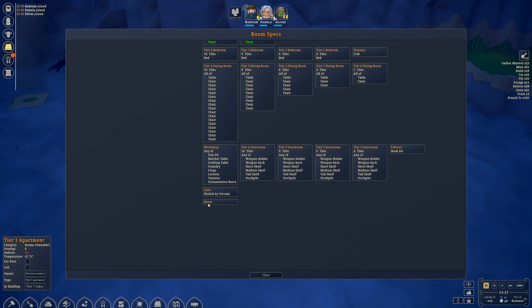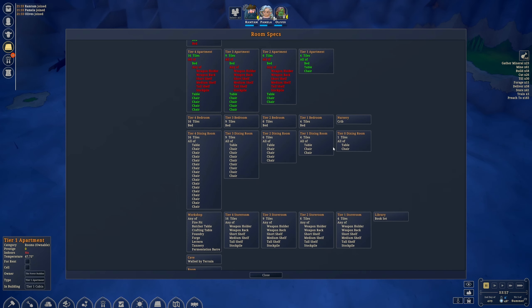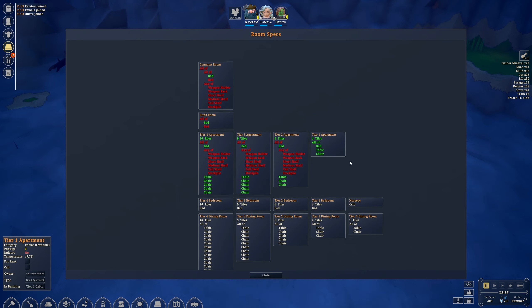Starting at the bottom: you have a regular room which has nothing inside it, a cave which you see underground, a workshop which is essentially one of any crafting stations, a storeroom based on how many storage tiles you have, a library which requires a book set, a dining room which requires a certain amount of tiles, a table, and a certain number of chairs. You also have an industry which consists of a crib, and a bedroom which is a bed and tiles. Feel free to take a look at all these.